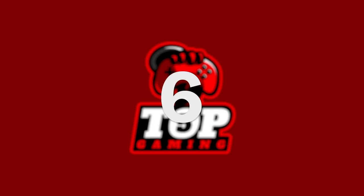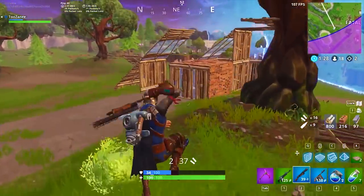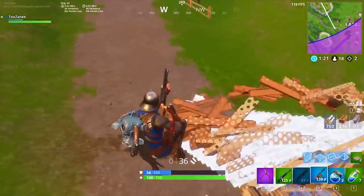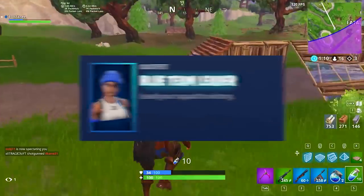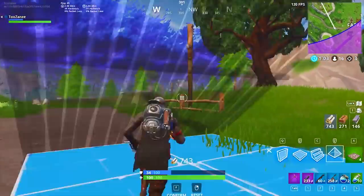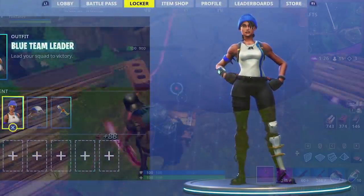Number 6: the Blue Team Leader. Make sure you have your PlayStation, Xbox, and Twitch accounts linked to your Epic Games account, because they keep releasing exclusive skins and you don't want to miss out. The Blue Team Leader is another PlayStation exclusive skin that comes with its own glider, from the first PlayStation Plus Celebration Pack. Her description reads 'Lead your squad to victory.' Once very common, it's becoming rarer now and will eventually signal OG veteran players.